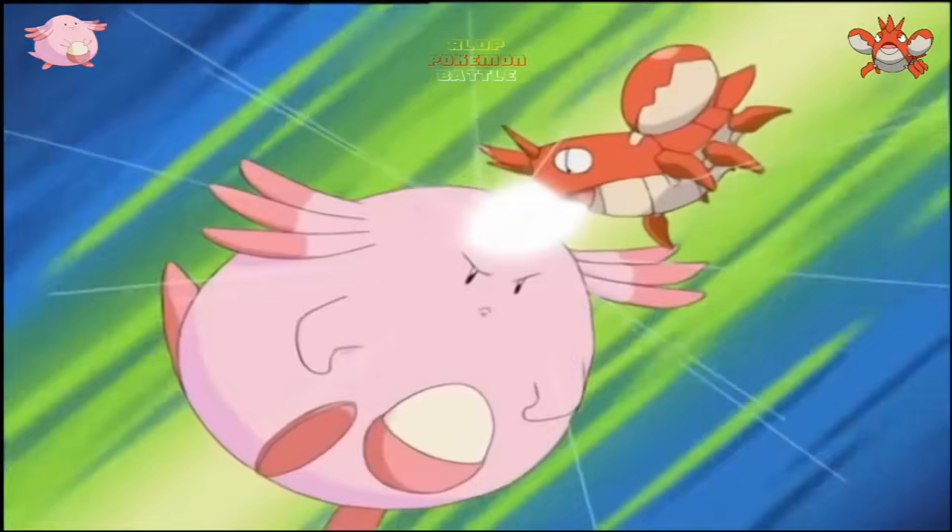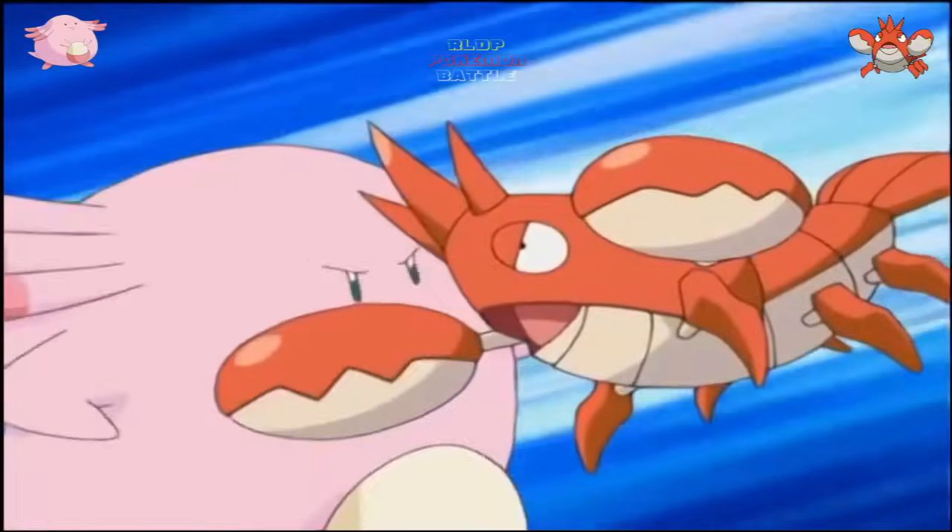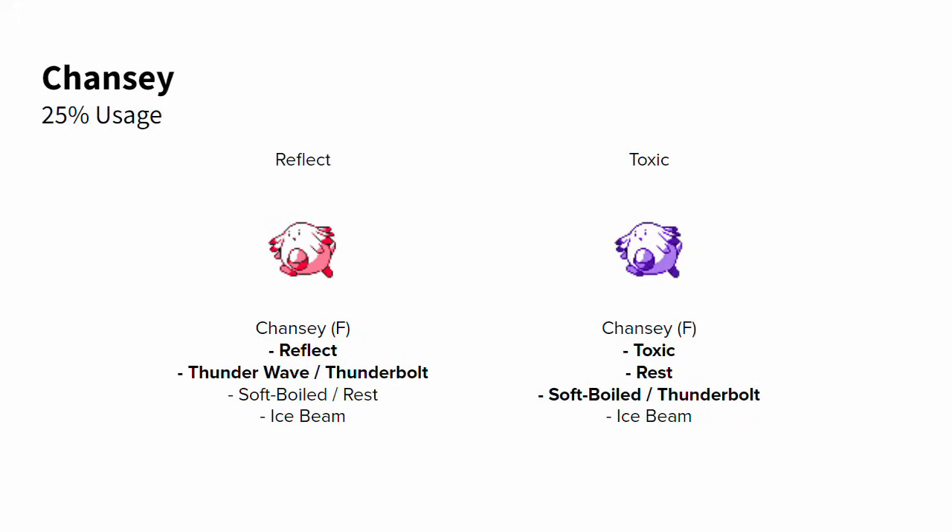Chansey showed up on one out of four teams in the RBY 1v1 Tour, usually using its Reflect set to stand in front of Snorlax and Tauros. Throw up a Reflect turn one and the physical attacker can barely scratch you for the rest of the match. Thunder Wave is preferred versus fast Pokemon like Tauros, whereas Thunderbolt is better versus Water and Flying types. Soft Boiled is generally Chansey's best recovery option, although Rest enables it to get through Toxic users. Ice Beam is Chansey's best single attack, hitting a bunch of types super effectively with a 10% freeze chance — a 10% win condition in Gen 1.